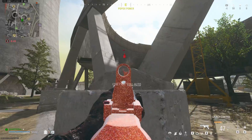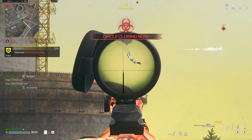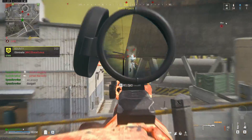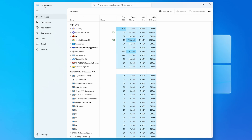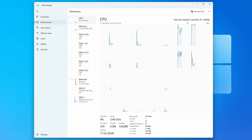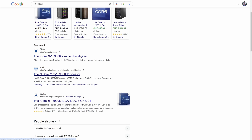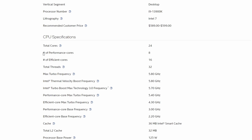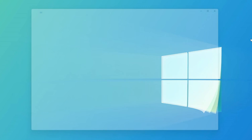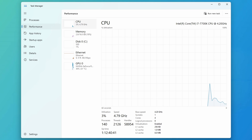The i9-13900K has eight physical performance cores. To check how many cores your CPU has — which is important for setting the render worker count correctly — open Task Manager and go into Performance, then click on CPU to see your CPU brand and model. Head over to Google, search the model, find the Intel.com page, and look for the number of performance cores. For AMD CPUs or Intel CPUs without performance and efficiency cores, simply look for the number of cores in the Task Manager Performance tab.